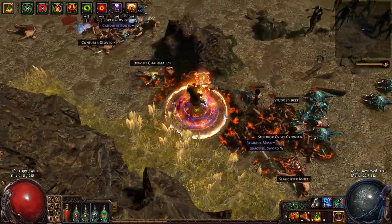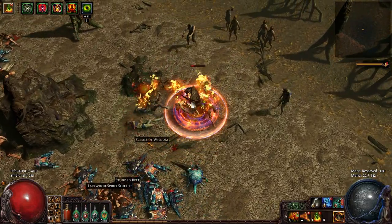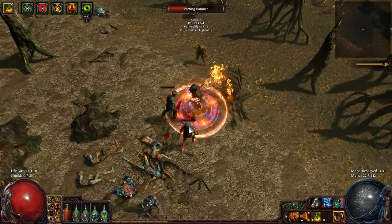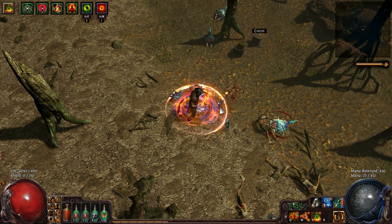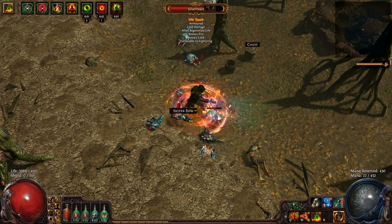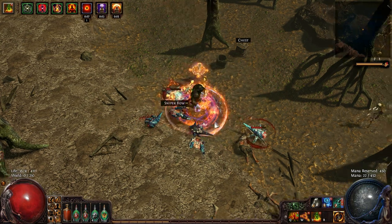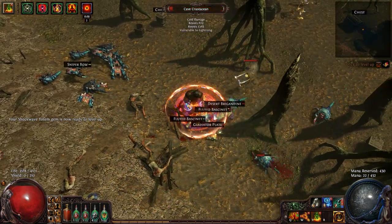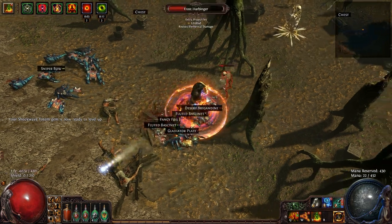I took a lot of damage because I had a Vulnerability curse on me — I wasn't paying attention. What Vulnerability does is make you take more physical damage, and also more damage from damage-over-time effects. That's really bad for me because obviously Righteous Fire counts as a damage-over-time effect.